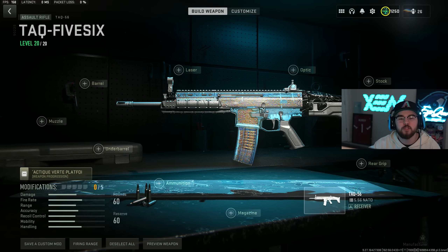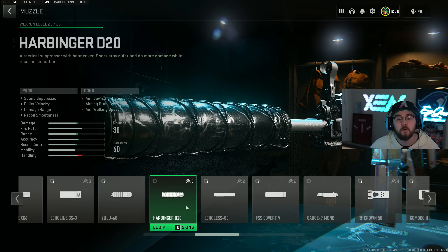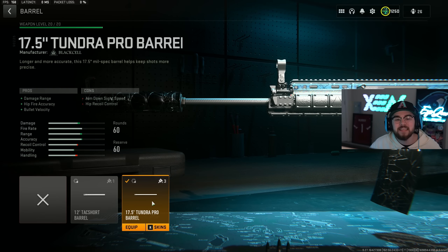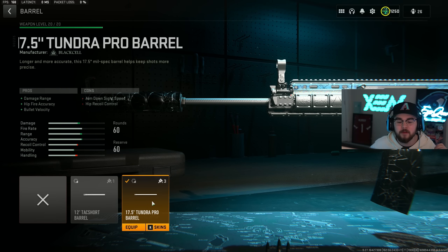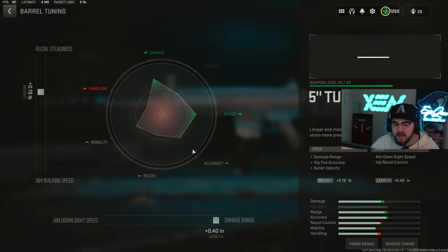Starting out at loadout number five we have the TAC-56, which has always been one of the better options in Warzone 2 and it's still super good right now. Hopping directly into the build, starting off with the muzzle we have the Harbinger D20 suppressor, giving you guys that sound suppression, bolt velocity, damage range, and recoil smoothness. We're tuning for fully maxed out recoil smoothness and fully maxed out bolt velocity. Mixing in perfect with the muzzle is the 17.5 inch Tundra Pro barrel, giving you guys that damage range, hipfire accuracy, and bolt velocity.